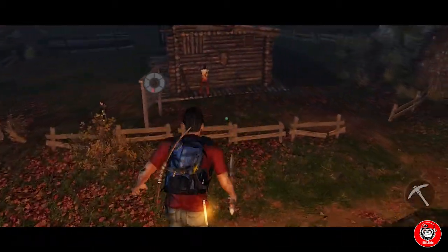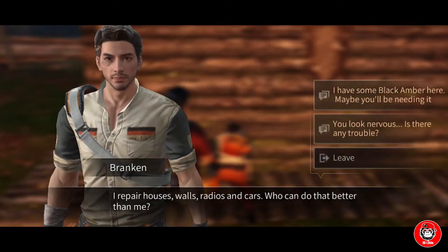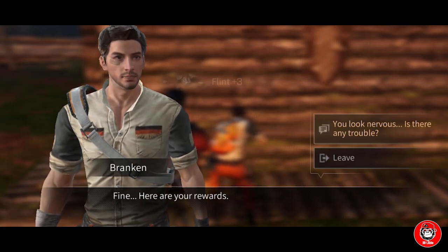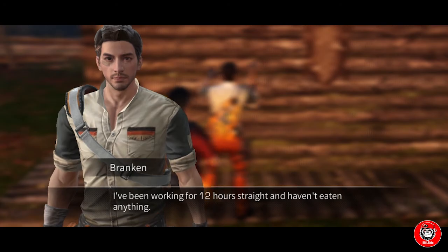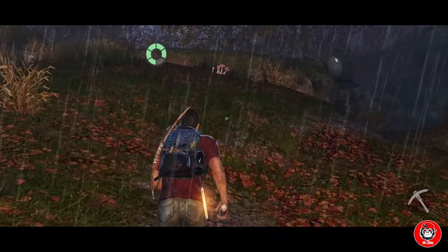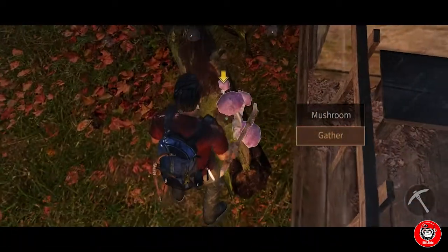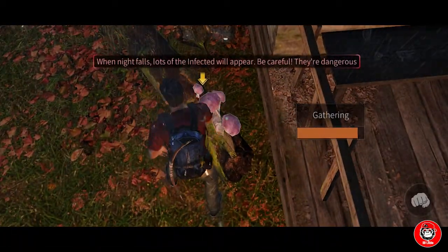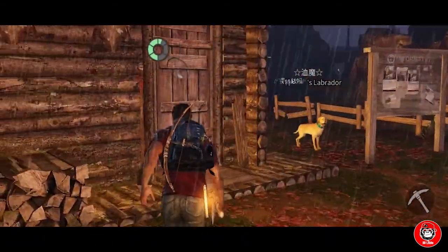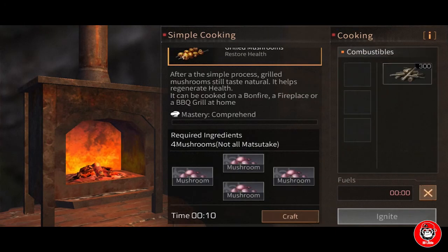After completing gathering hemp and berries, I will report to Bracken first. Sometimes when we gather resources, we will find quest items. There is a mission from Bracken — we were told to make grilled mushroom. We collect four mushrooms first; you will only find them when it's raining. Then we go to the campfire and use the fireplace for making grilled mushroom, using wood as fuel.